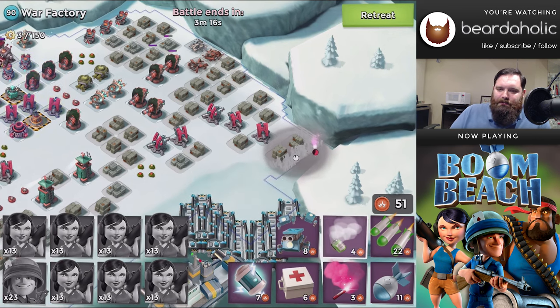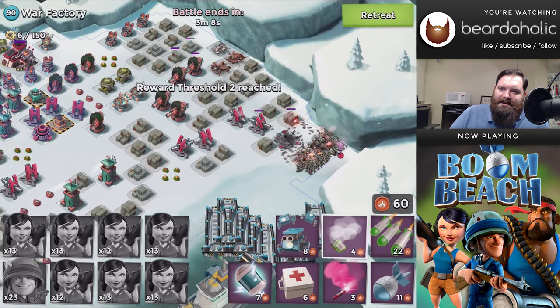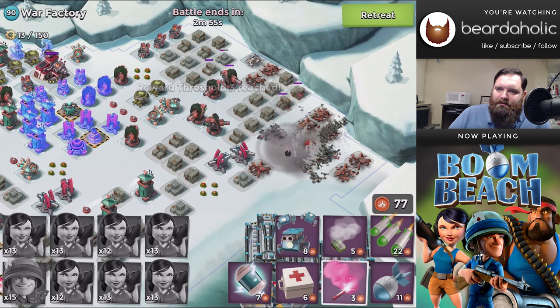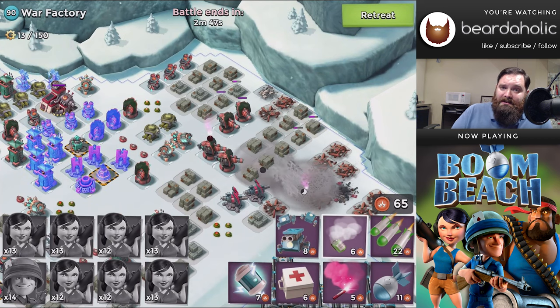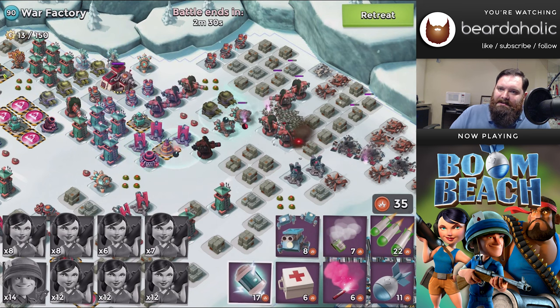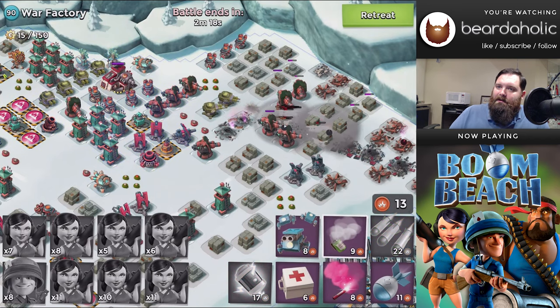I know someone posted that they had recently gotten access to the War Factory but couldn't take it down in 5 attacks. This is probably a great War Factory map for anyone looking to try it out, even just to farm the first couple of resources. You're going to get a whole bunch of stone, because the first reward is a bunch of stone, plus some prototype parts. If you go up the right-hand side, you can farm quite a bit, as long as you take out that rocket launcher. The shock launcher is here — just be careful of the laser. Two shocks will knock everything out.